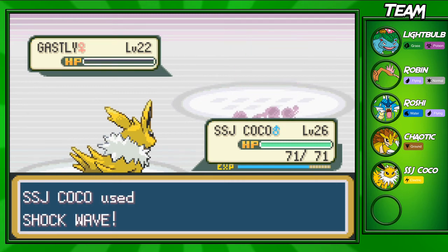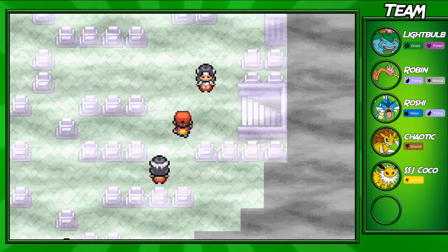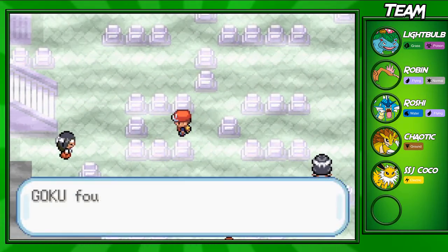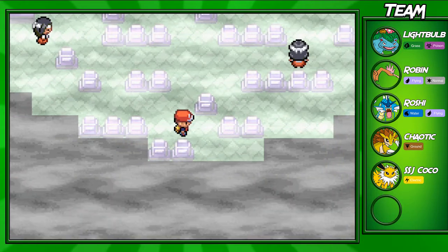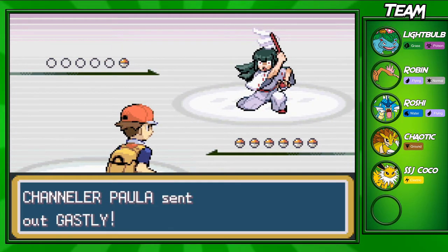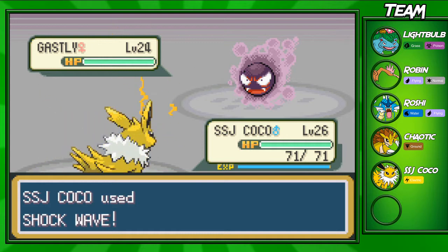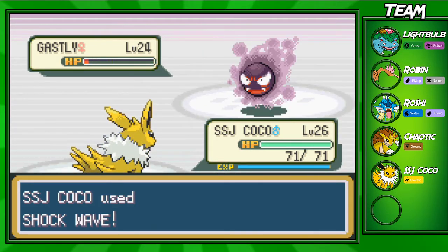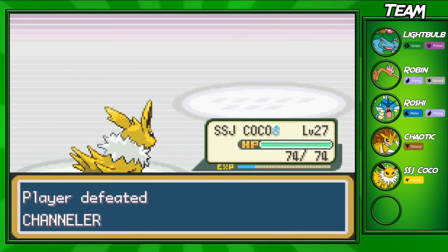We're going to get an Elixir right here. I was mashing A through the trainer's text — that's mostly Pokemon, just mashing A at some parts. Once you've played these games a few times, you know when you need to mash. There's also a Great Ball we can pick up, which is pretty useful. At this point in the game, Great Balls are decently useful, but Ultra Balls have a higher capture rate. I don't know if Quick Balls are even in this gen — I think those might be Gen 2 balls.